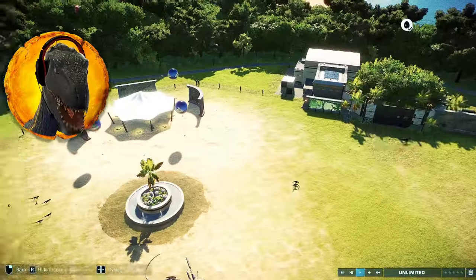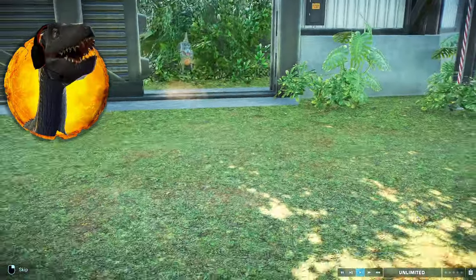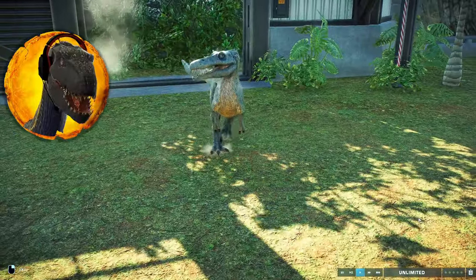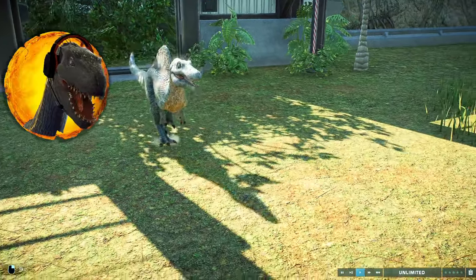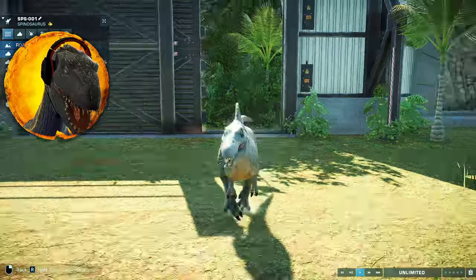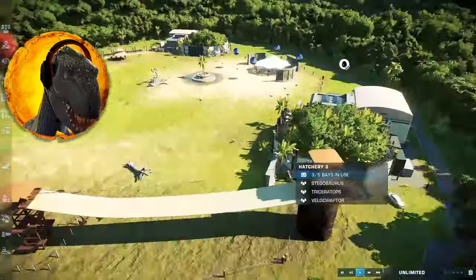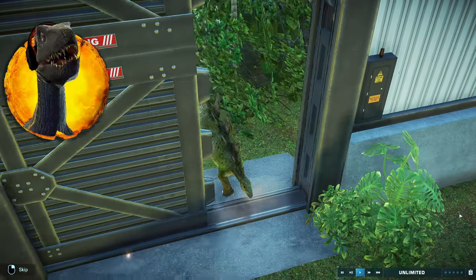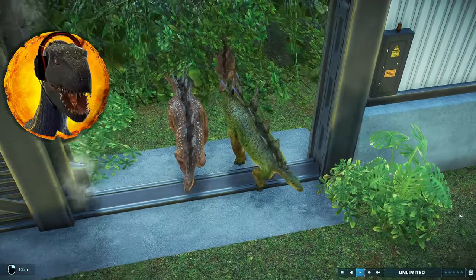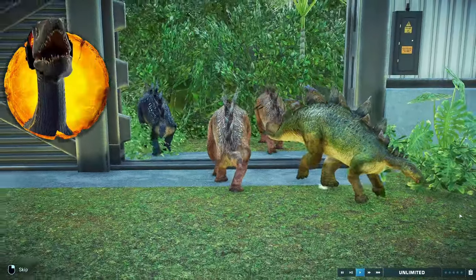Now going on to the final ones. The Spinosaurus releases solo - that's the maximum batch for it. It will be a solo Spinosaurus. Look at that - you look absolutely adorable. Now let's release six Lost World baby Stegosauruses - and these are the slowest babies, even slower than Dreadnoughtus.